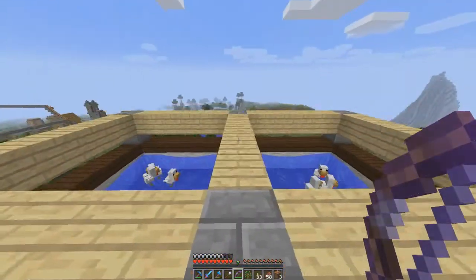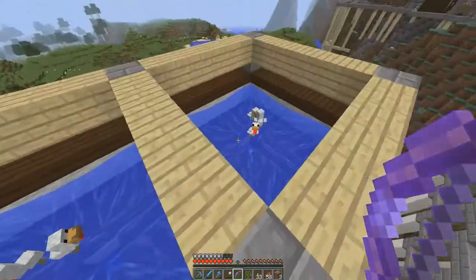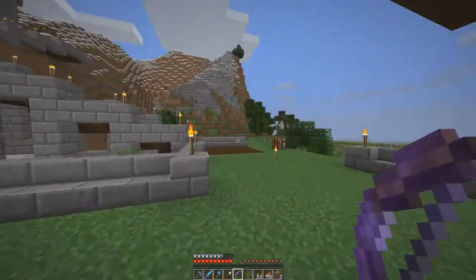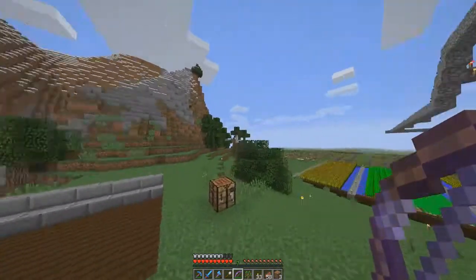I want to work on the overall design a bit later. Each layer pushes chickens to the center, they fall all the way to the bottom, and then you pick up the eggs. It's a pretty unique design.